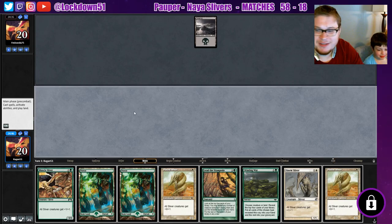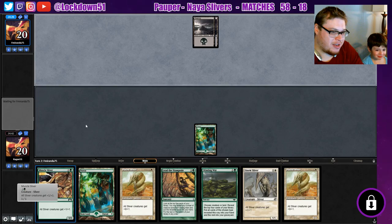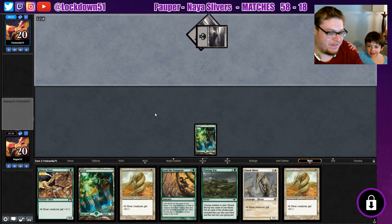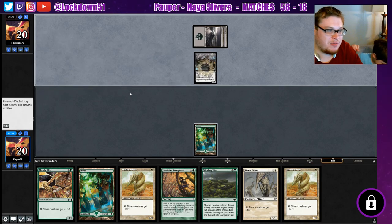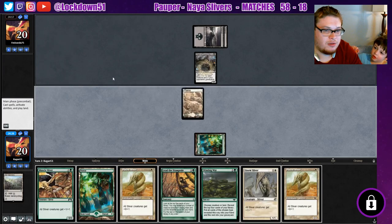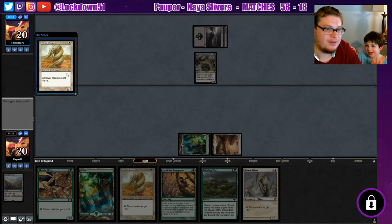He wanted to record with me. We're getting all of these creatures so maybe this is a mistake — we'll probably have to Winding Way for that land. Look at all these creatures! They're playing something — White of Precinct Six, that's a good card, I haven't seen a lot of people play that one. It'll get big pretty fast. We'll Ash Barons for our lands.